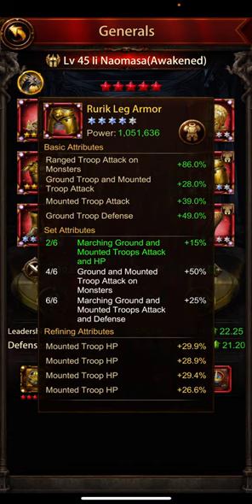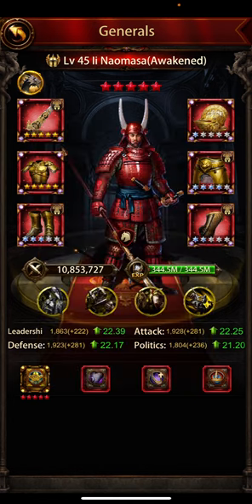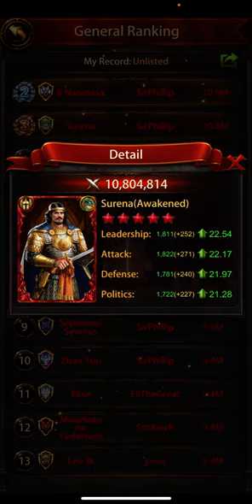The Drulic armor has around 39% and 28%, totaling 67% attack. The bourbon armor has attack and HP, which is why I went for it and also for the four out of six set bonus. But again, great choice. Bourbon versus — definitely the mounted attack, mounted defense, and march capacity are all relevant. Great choice.